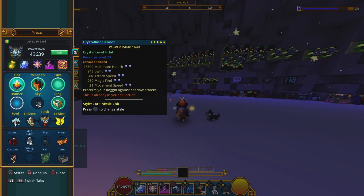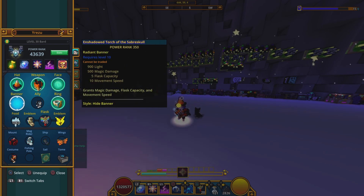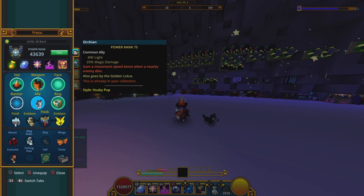For gear: attack, movement speed, magic find — the usual. Banner, movement speed, orc ally.